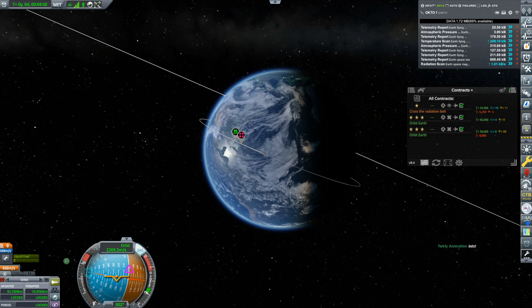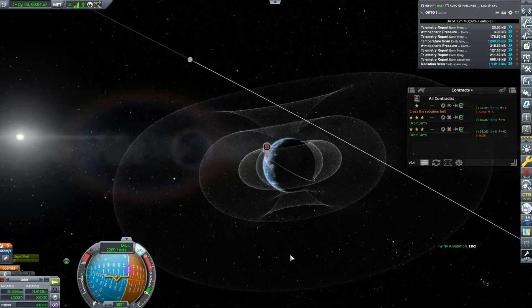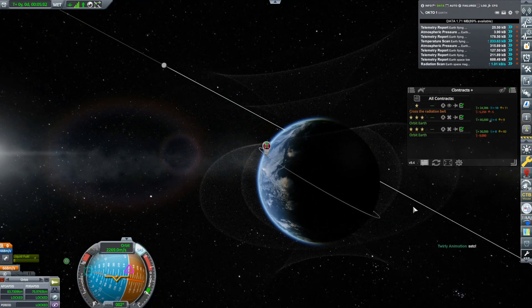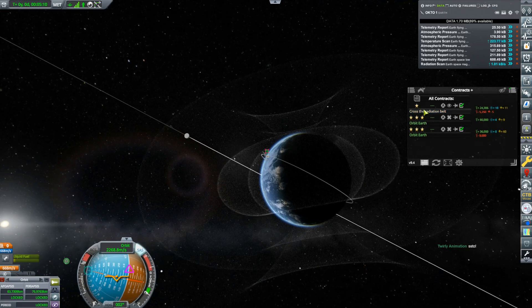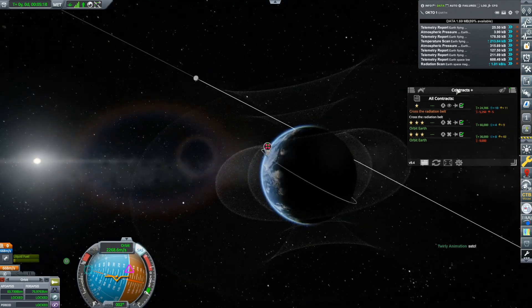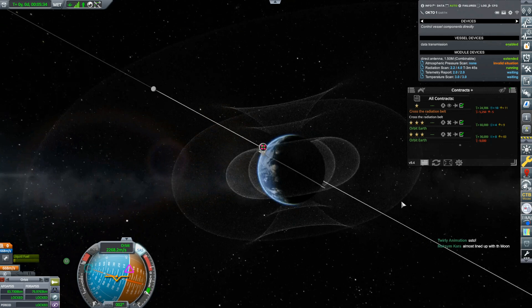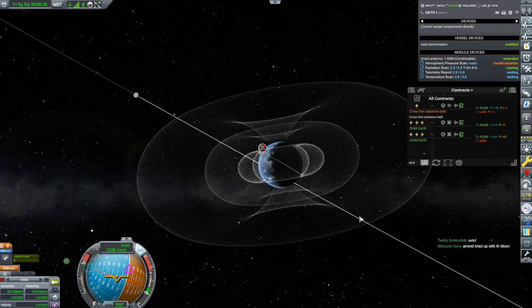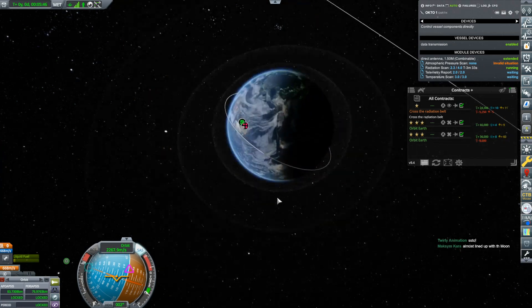There are radiation belts — these come with the Kerbalism mod. If you press zero on the numpad you can see the radiation belts. We're currently tucked below the inner belt. The radiation scan aboard isn't just high space/low space — it covers the magnetosphere, and if you get into the inner belt there's a scan, then another for the outer belt, and another if you get outside the magnetosphere altogether. I don't think I have the delta-v to get out of the magnetosphere.